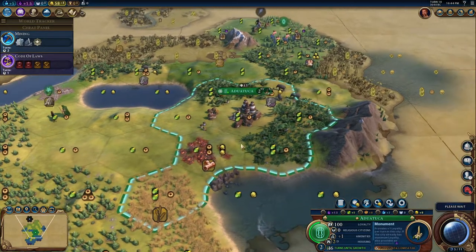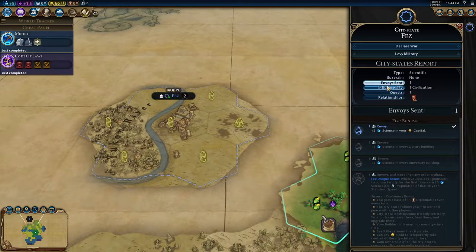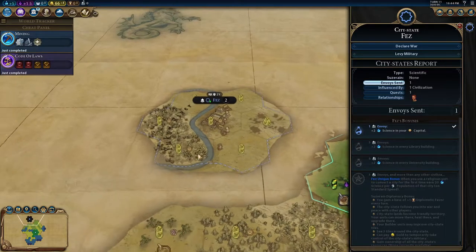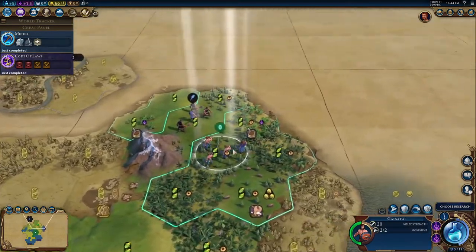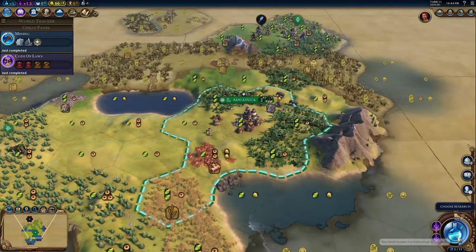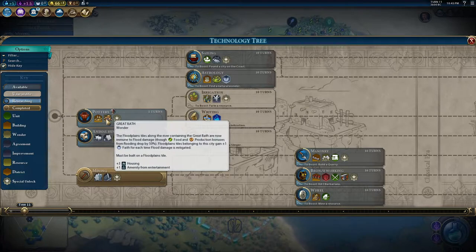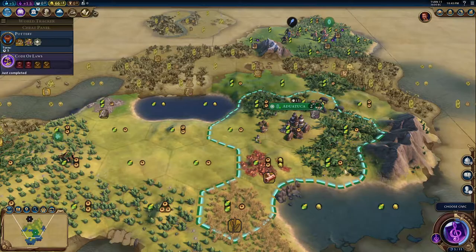We need more housing — we have amenities but we're starting to struggle for housing a little bit, so we need to take care of that. Building farms will help a lot. We found a city-state — Fez. If you don't know what city-states are: they're not full civilizations, they stay in that one city but progress with the game, and we can trade with them. We definitely want to try and befriend them. For our next build, I think getting the granary and the Great Bath will be good since both provide housing and amenities.